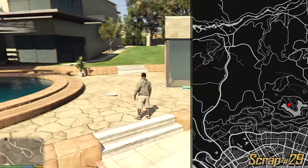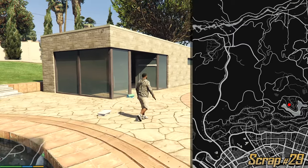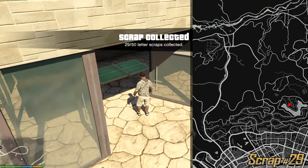In the center of this huge lake we have a big mansion with a pool. Just look for this shape of pool. Right here we can see a little shack which contains a tennis court and a dartboard. At the entrance is the letter.